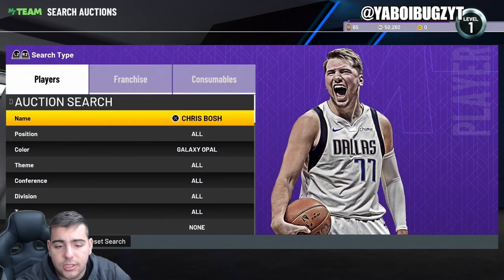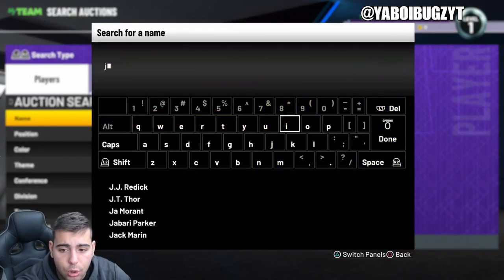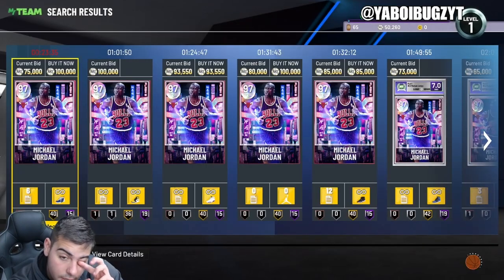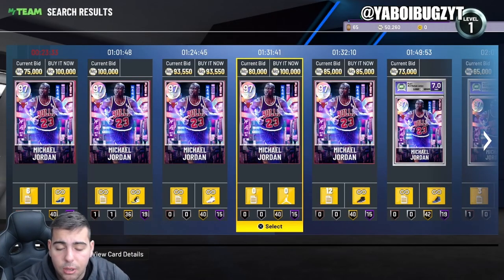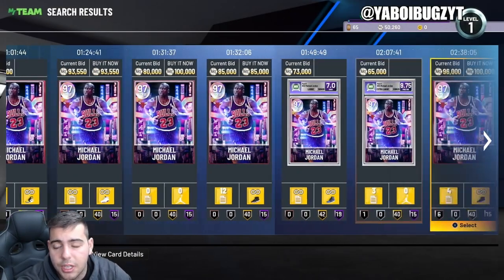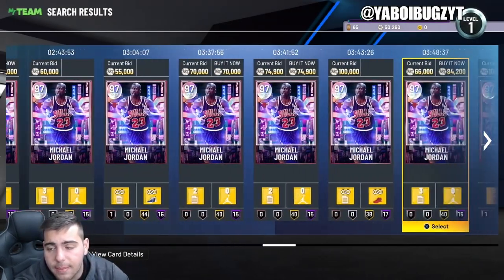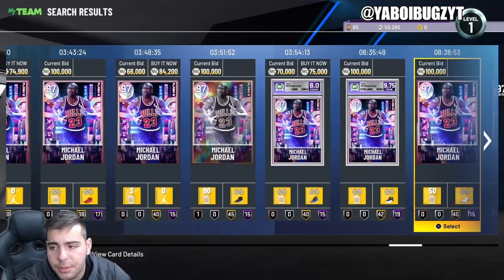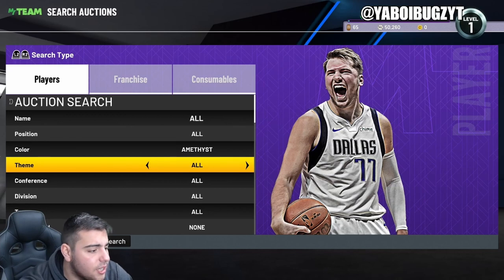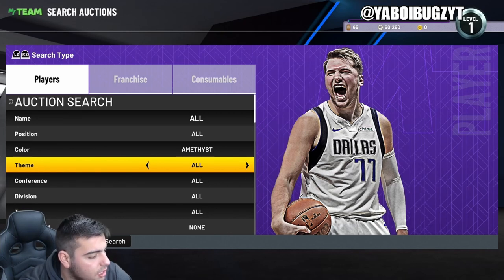Chris Bosh for 68K — that's not a bad price. Michael Jordan, I saw they released. I know there weren't a lot of Michael Jordans on the market; this should reset the market a little bit. This Michael Jordan is actually really good, still really good. This Opal Jordan still could put in a lot of work in the game. You guys should see a substantial drop in prices, which is pretty damn good if you're trying to make some MT.